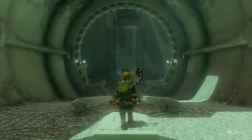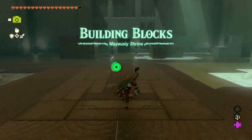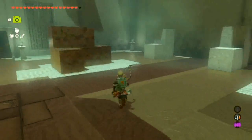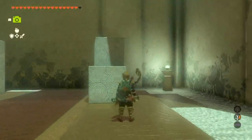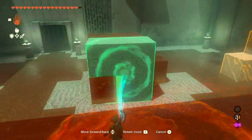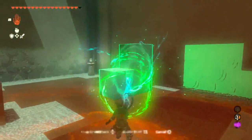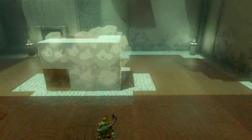We have the Maio Sea Shrine. Let's enter inside. Here we have building blocks. So we're going to have to build some of these blocks — we're like little kids playing with blocks. Anyway, I think we have to do this one this way, and then this one like so. Yep, there we go! First one done!